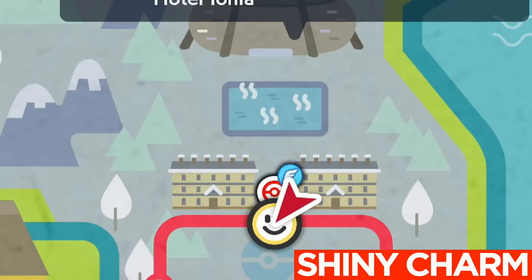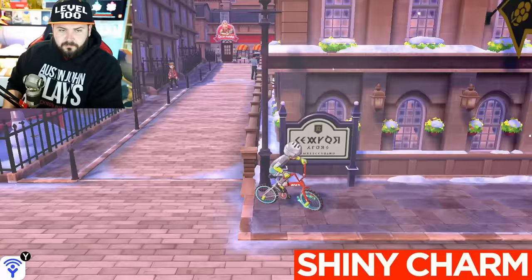There are two ways to encounter shiny Pokemon in this game: breeding and wild encounters, and both of them are going to be affected by the shiny charm. If you make your way to Circhester, which is right here — this is where the ice or rock gym is, the big frozen town...